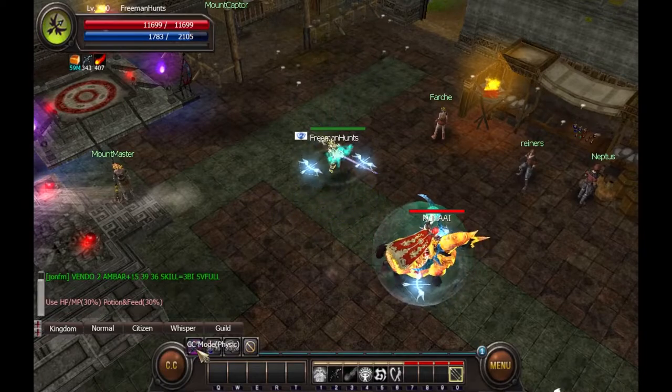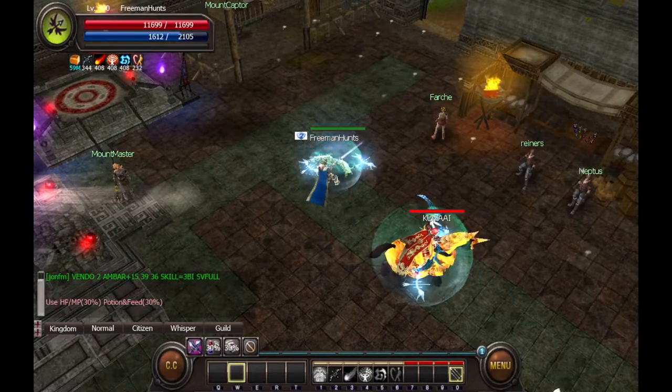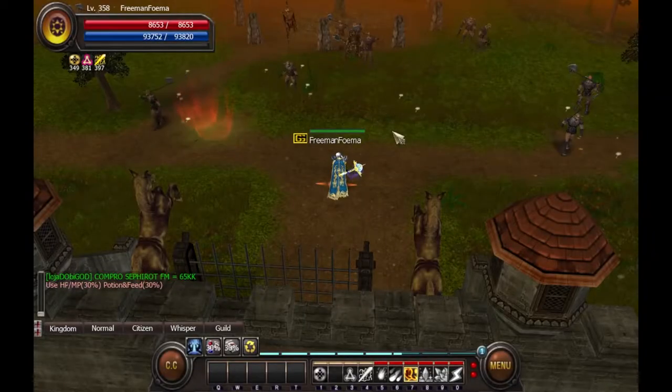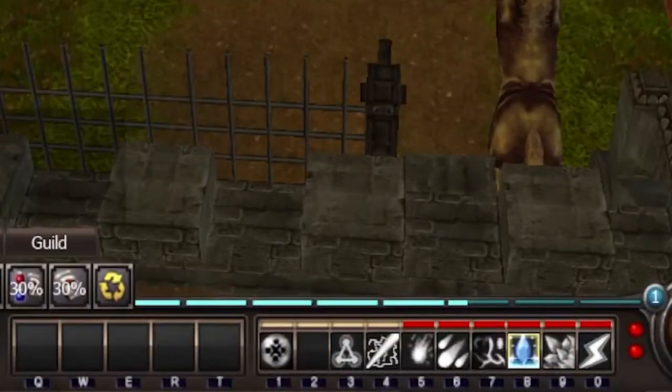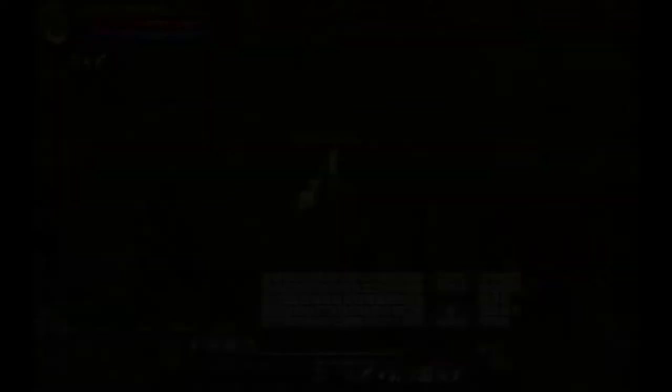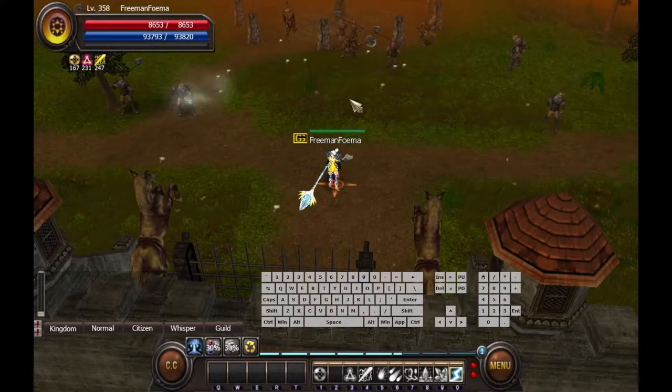CC mode, when enabled, will automatically cast the buffs on your skill bar with a few exceptions. In addition to casting buffs, when in magic mode, it will cast any skills which have the red bar above them on the skill bar. The length of this bar can be changed using the minus key, or disabled entirely with the Y key.